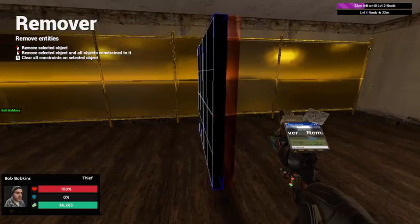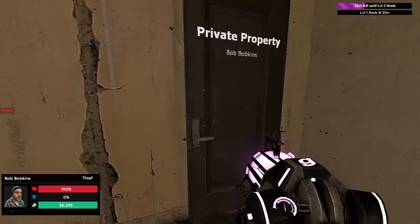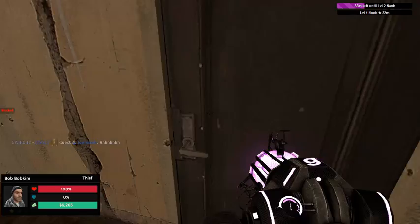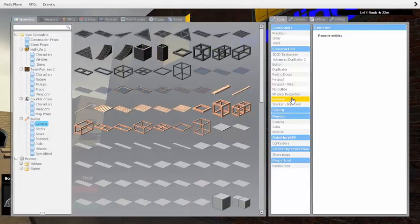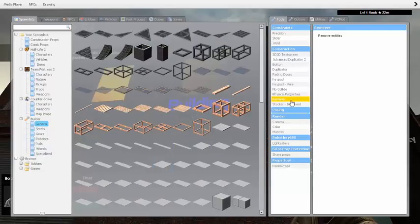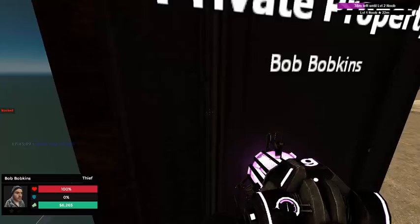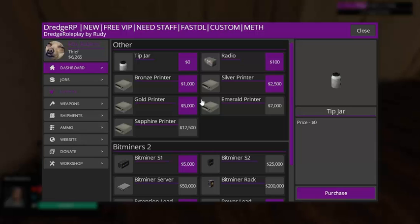On some servers this isn't allowed, but on most that I've been on it is allowed. So now that you've built your base, you want to go outside and go to your remover tool — or some servers you can hold C and right-click it, but for some reason you can't on this server. Go to your remover tool and click your sign. Next you're gonna want to make money — go to your entities and you can get a printer now.